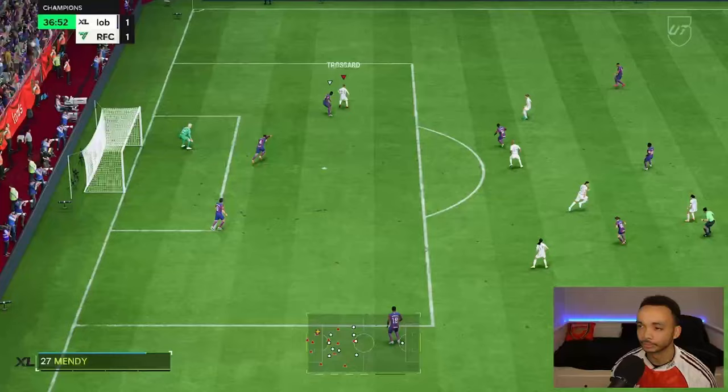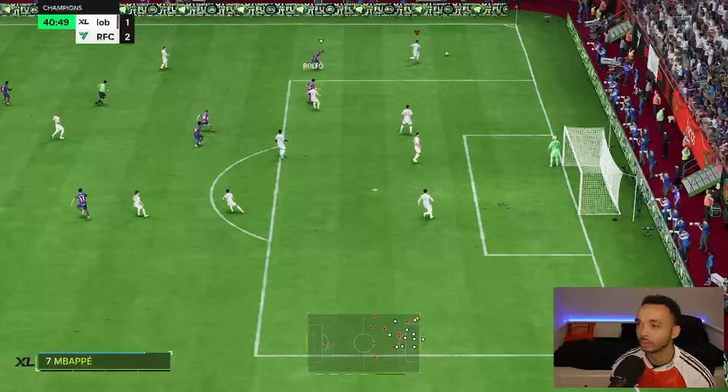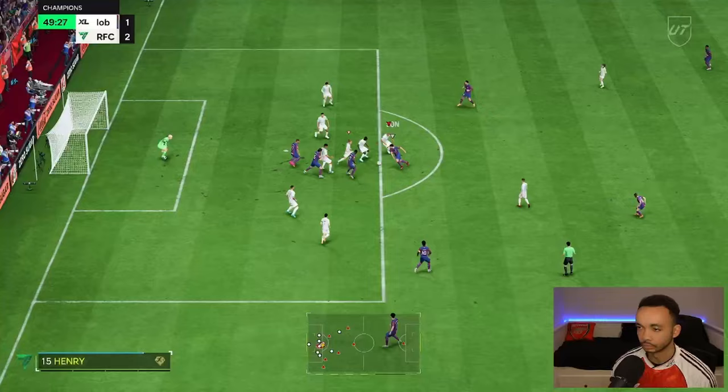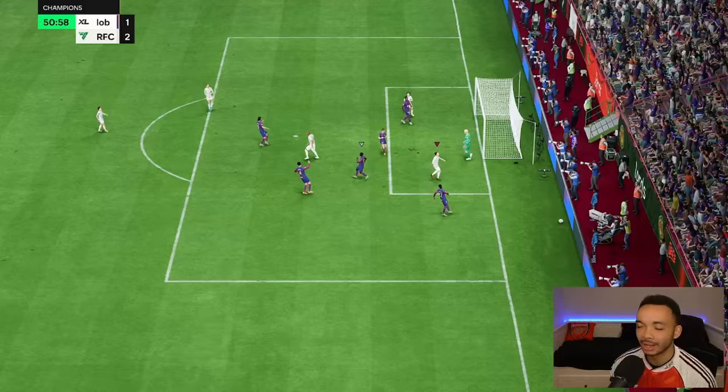Undeserved concession. Rolfer again - top right, she buries it exactly the same way! Good tackle there on Pele. Ping pass - love it! Brilliant by Rolfer, we're on the break. Trossard go use your pace mate. This Trossard evolution I've got is really good. Rolfer did really well in defense there.